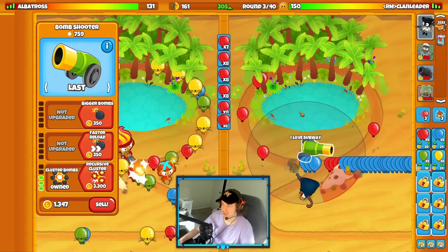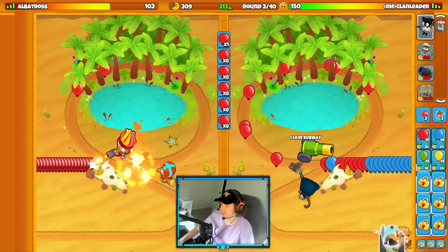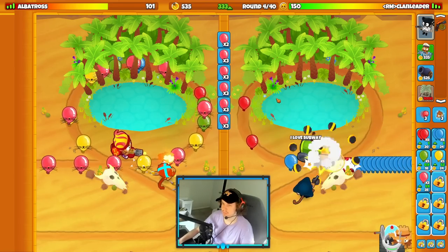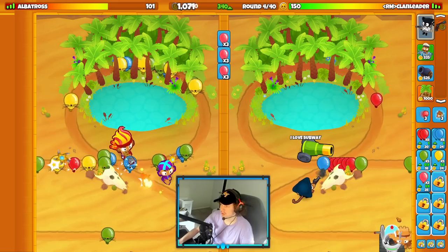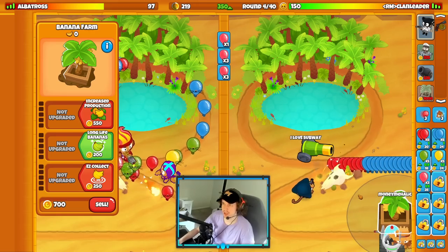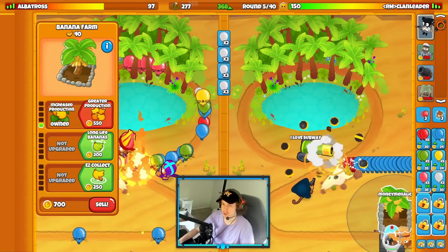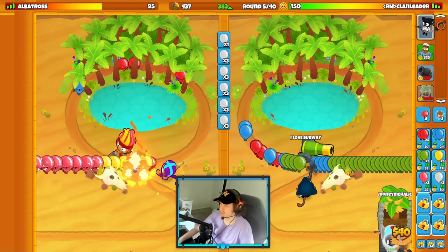Now that we got my bomb upgrade up, we can send the red balloon eco. We'll get our first farm down as soon as possible. No matter what farm upgrade you're going for, you always want to go for the increased production upgrades first. You don't want to start with the middle or bottom cross path — you always want to start with these two upgrades on your farm first.